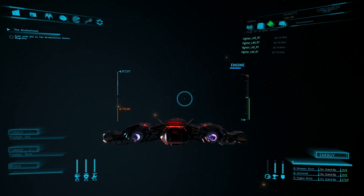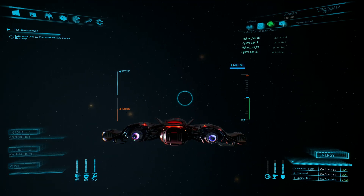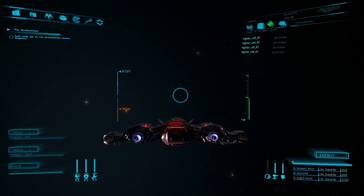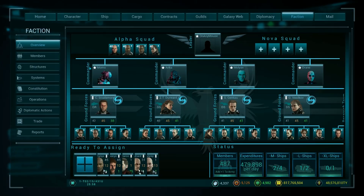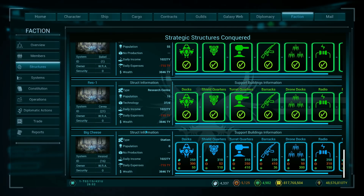Hello everyone and welcome back to the Mousehole with me, Any Mouse. Today we're going to look in SpaceBourne 2 at how we are going to manage our faction structures. In the last video we had built our new station, the Big Cheese, and you'll see that we now have the option to build all of these different types of defenses.